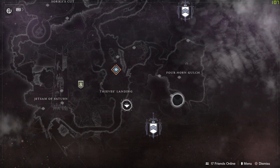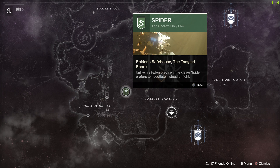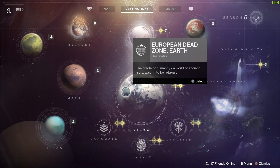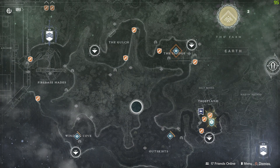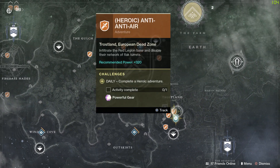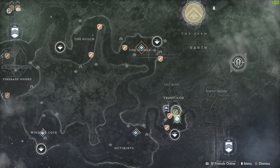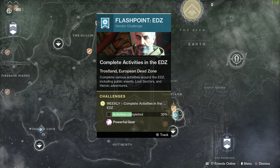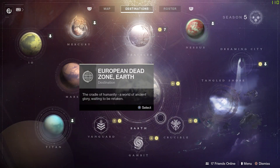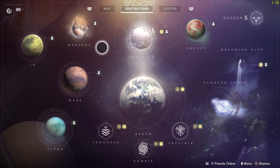If you still need some extra luck, the next step is the Spider bounty — go do it, as it will increase your light level by a lot. Don't skip that one. Once you finish that, the next thing you want to do is the adventure. I always do the adventure but I skip the flashpoint for now — I'll come back to why later.